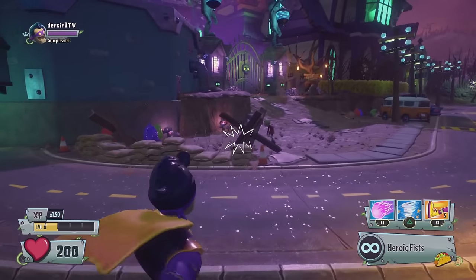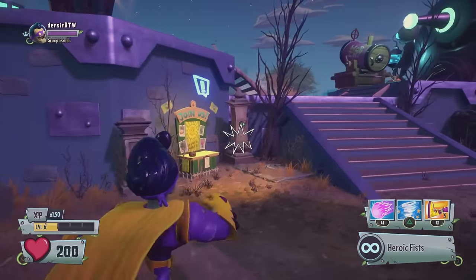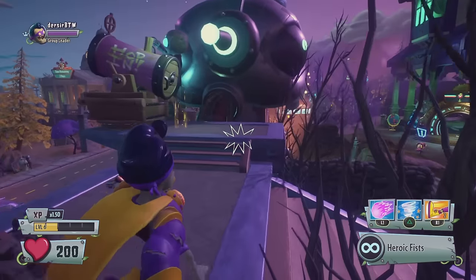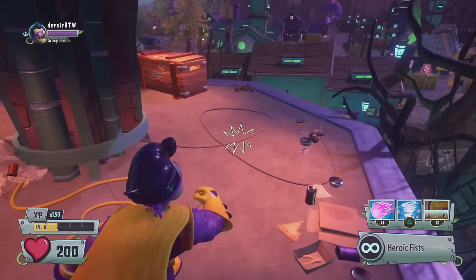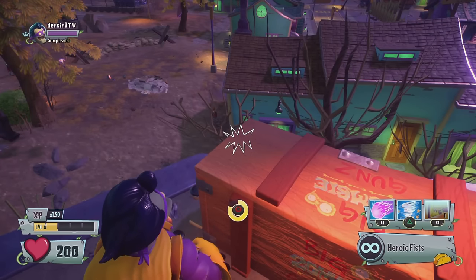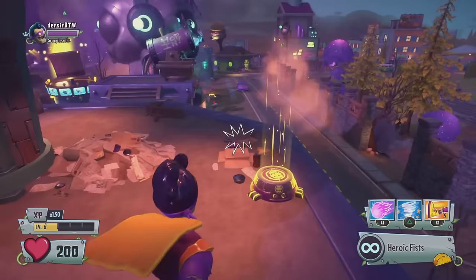Once you're done spamming, go ahead and close out. Now we have probably lagged the game for about a good 5 to 10 minutes. Now you want to go find either a snow globe or a chest that you can open for free. I'm just going to do it on a snow globe and show you what really happens. I can infinitely collect this snow globe, and every time I collect it I'm getting 500 coins from it. I can just do this over and over and farm 500 coins like that.